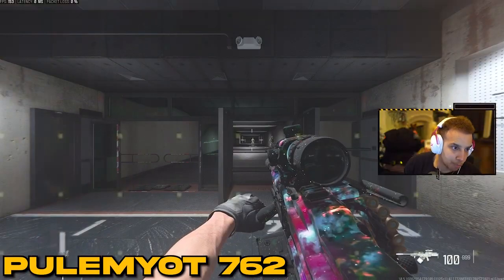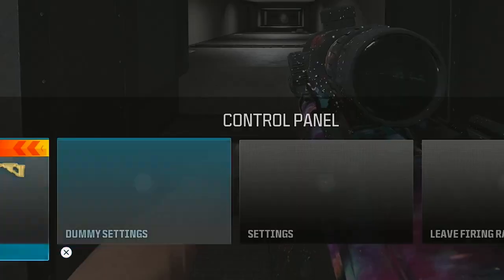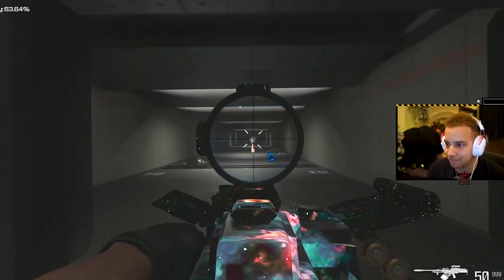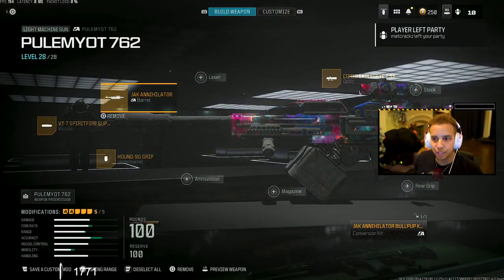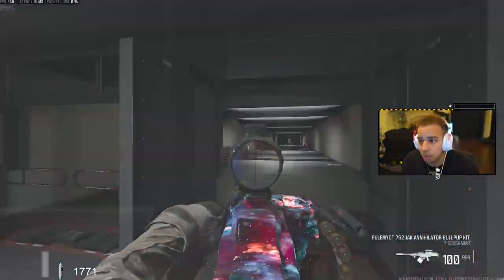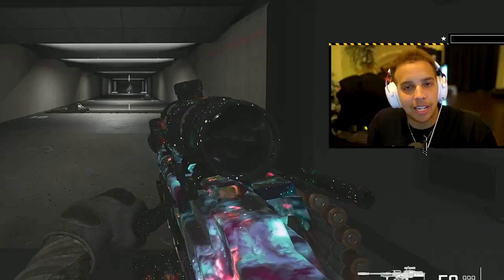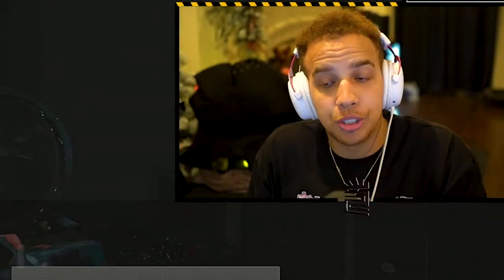This is going to look kind of like the PKM in a sense. This thing has no recoil — look at that, just a laser. I mean this thing simply just doesn't move. The class setup is the Plymouth Rock with the Spitfire Suppressor muzzle, the Jack Annihilator Long Barrel, the Hound 9G grip, the Jack Annihilator Bullpup Kit conversion kit, and the Eagle Eye 2.5 scope. With the conversion kit it has great mobility and honestly no recoil.